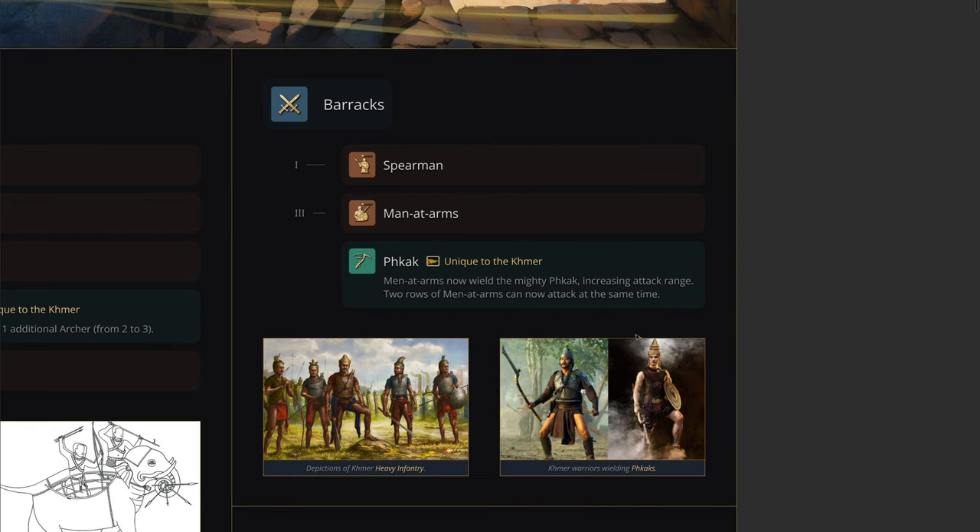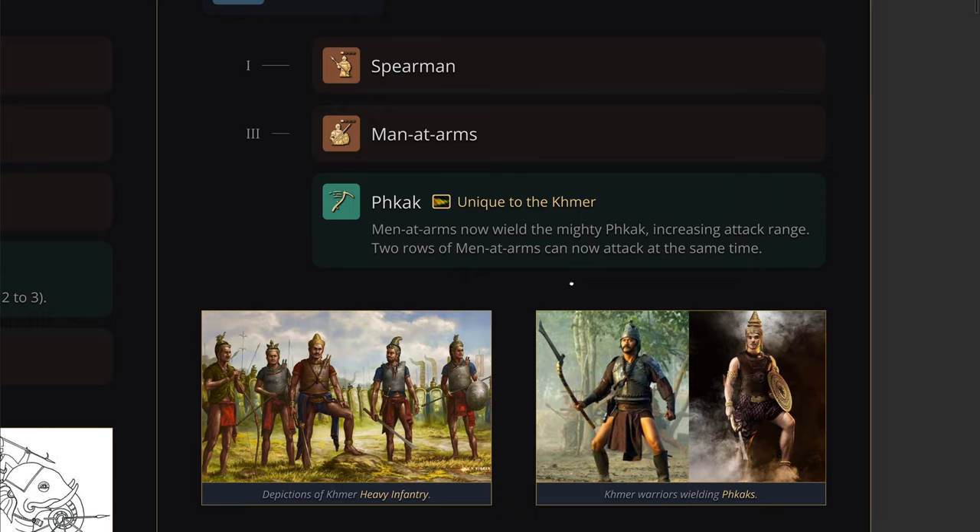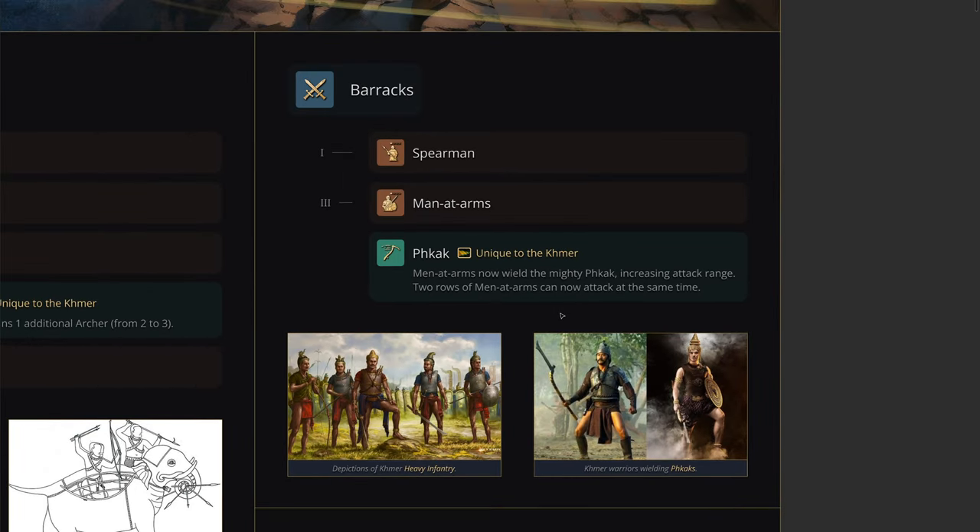The Fikak will be an upgrade to the men-at-arms, giving them increased attack range. Think of it as kind of like a two-handed sword at the end of a stick. So the men-at-arms now have increased attack range, allowing two rows of men-at-arms to attack at the same time. This is very similar to how the Phalanx ability allows multiple rows of spearmen for the Abbasids to attack simultaneously, making Khmer men-at-arms very uniquely spammable, because multiple rows can hit at the same time — great for their DPS.